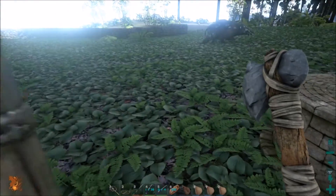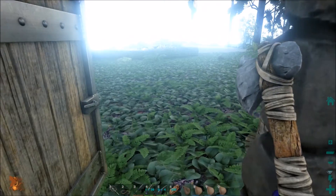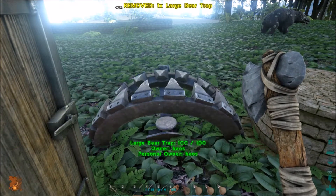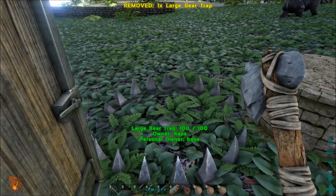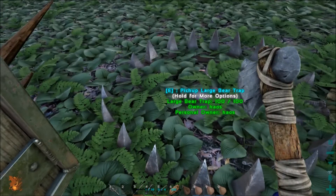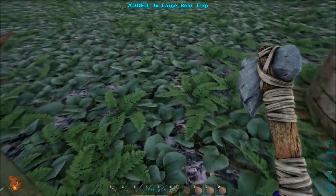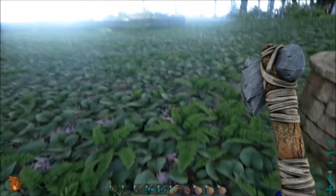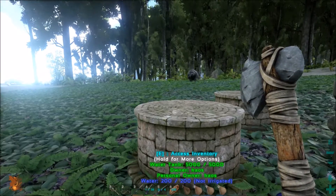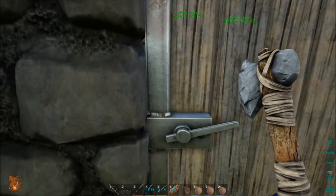Another thing I'm going to show you guys is the big one — this is for the big dinosaurs. So I put one down, open it up a little bit, right about there. As you can tell it's quite big and it's kind of hard to miss. I put that in the front, but I put a couple out here and they went off, so they must have caught something — must have been one of those guys or something. I put the big one in front of the door and it deters people.